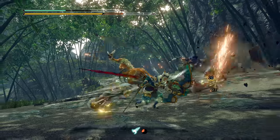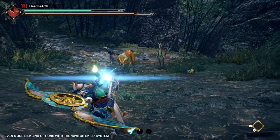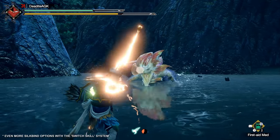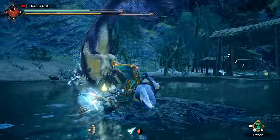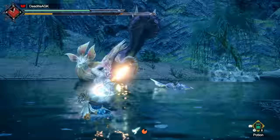Along with its new Silkbind attacks: the Herculean Draw, which temporarily powers up your damage, and the Focus Shot, which allows you to evade with the Wirebug followed by quickly regenerating your stamina as you land. If you don't do too well with stamina-based combat systems, maybe consider something else, but if you're highly skilled at carefully managing a resource gauge during battle, you'll get a lot of enjoyment out of the Bow.